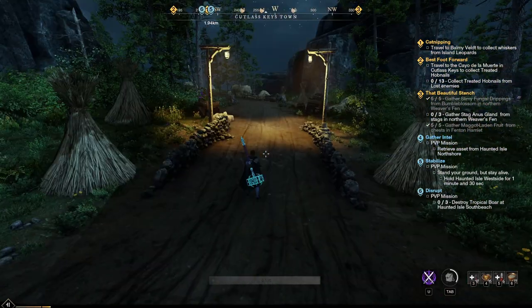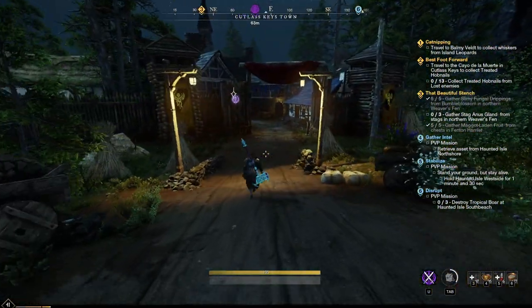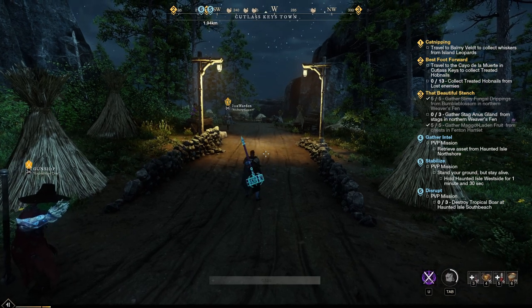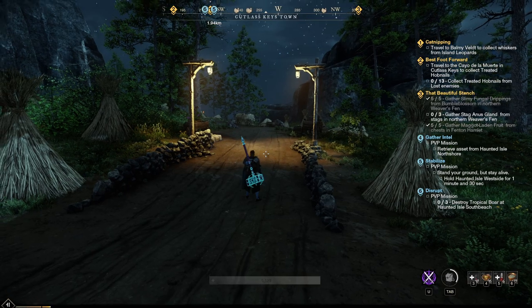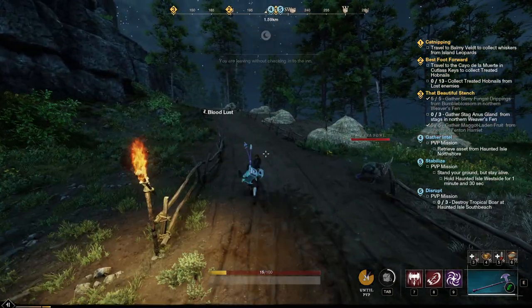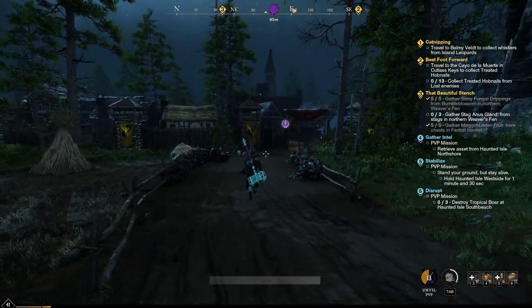A little tip to avoid the roll stop animation: when you roll, you pause for a second before moving again. You can eliminate that hesitation by hitting the sheath button, which is X on keyboard — it swaps your weapon away and back. So you roll, then hit X, and you keep moving with no pause. Without the sheath trick, you stop after each roll. That small pause can hurt you in PvP whether you're trying to catch someone or escape — a little extra distance can make a difference.